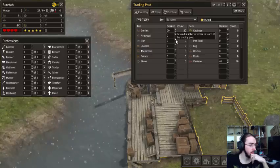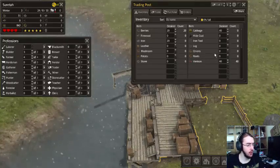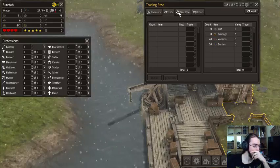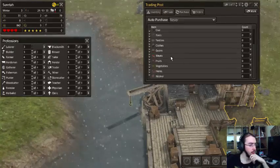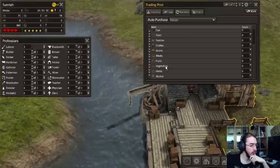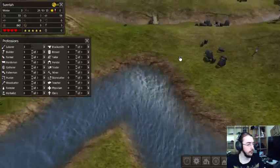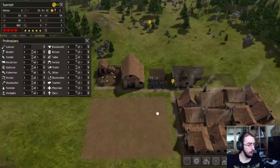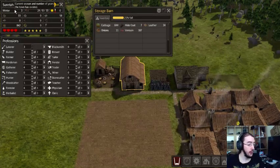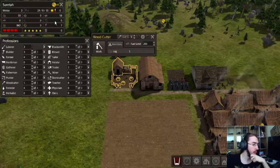Shall we store a bit of iron as well? We also have a bit of cabbage — maybe we could trade something. There is no trader though, so we can't do anything. Textiles, herbs, alcohol, vegetables — I don't see anything which would be of use for us right now. We are doing good in terms of cabbage still. But it is winter, and firewood is a problem because we don't have wood.